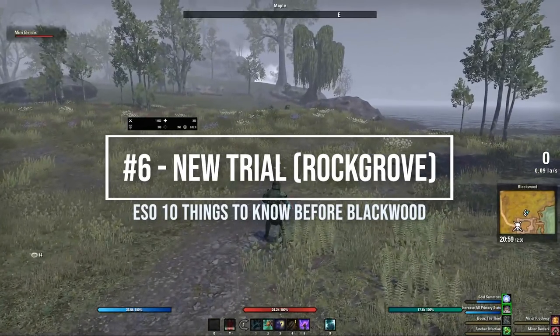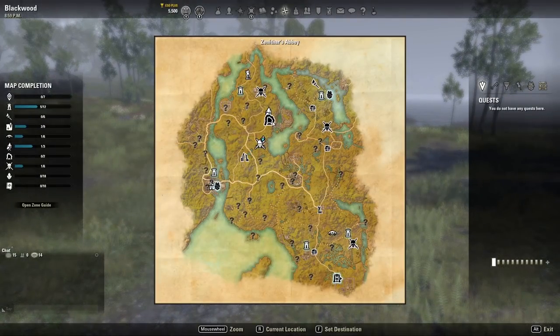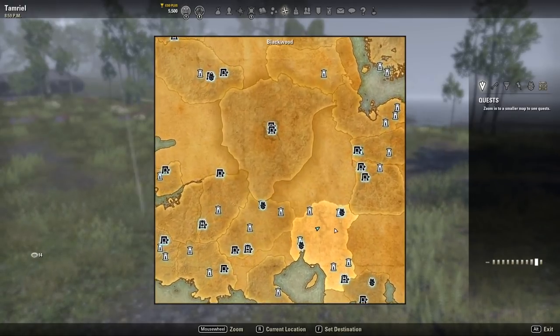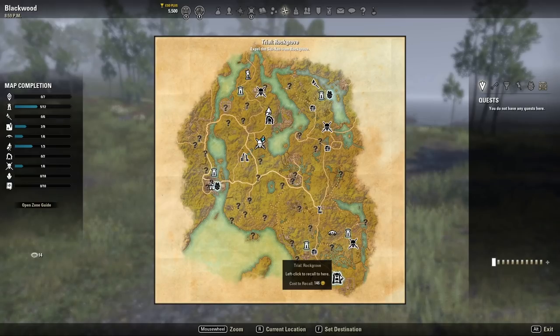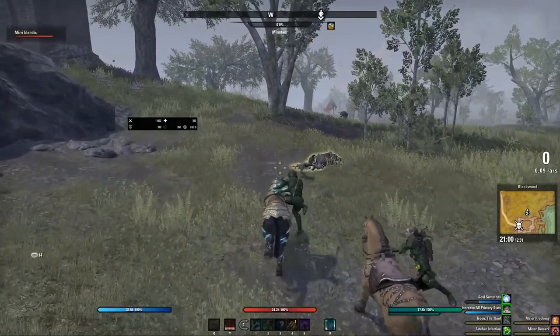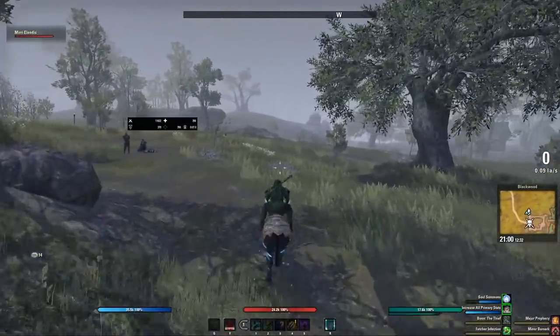The sixth thing you should know about Blackwood is there will be a new 12-man trial launching with the expansion — essentially a raid — called Rock Grove. I haven't explored it yet because I want it to be a surprise, but other players have said it sounds fun. The item sets from this trial that I have tested a little bit are absolutely amazing. There is also a really awesome mount that you can earn from the trial by completing some of its hardest achievements.